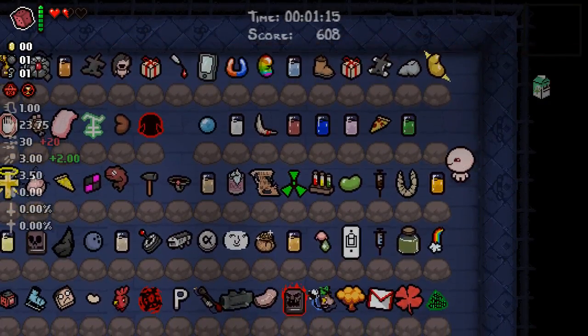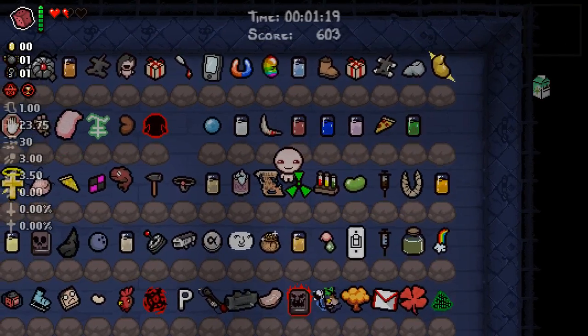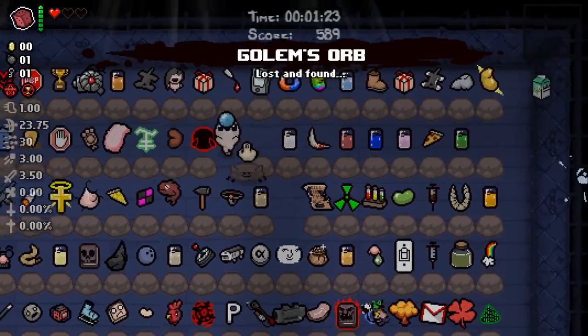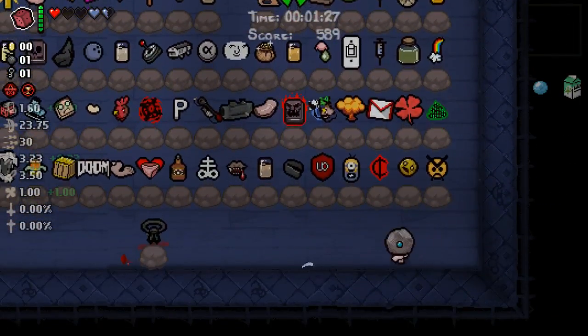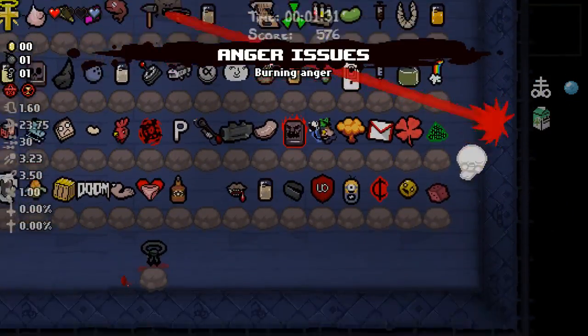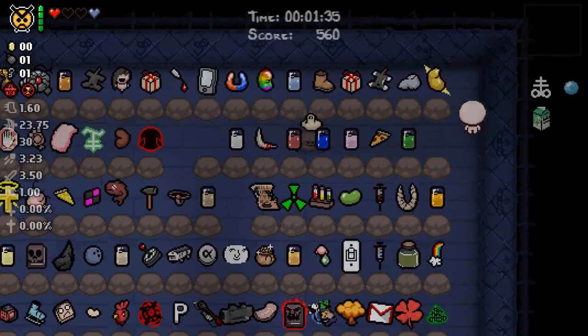Hemp milk - shot speed way down, tears way down... no, shot speed way up, tears way up, way down. I can't speak. Oh, I accidentally picked up the golem's orb. God damn mimic. Take the brimstone. Light barrage - I didn't want to take that. God damn it, use it. It's a holy brimstone.